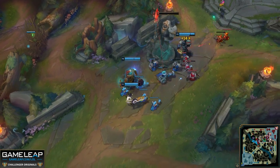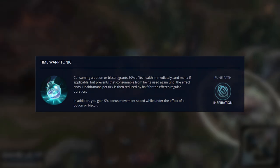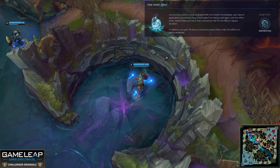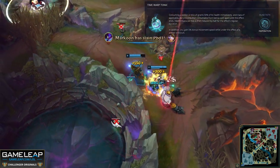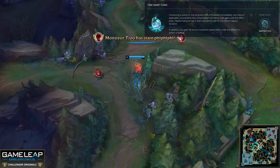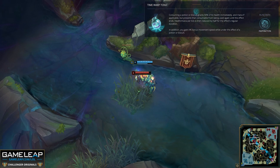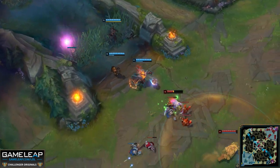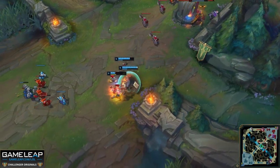For the Inspiration secondary, you're looking at four main options: Perfect Timing for a Stopwatch that can build into something like Stoneplate; Time Warp Tonic for movement speed and instant healing from health potions, best in matchups where movement speed really matters like against Janna or Karma to outrun abilities like a Tornado or Karma Q; Biscuits for extra sustain and mana; and Cosmic Insight for all-around scalability. For minor runes, take Adaptive Force with Armor and MR. Thresh doesn't need attack speed since you don't want to be auto-attacking a lot — Adaptive Force gives harder-hitting abilities overall.